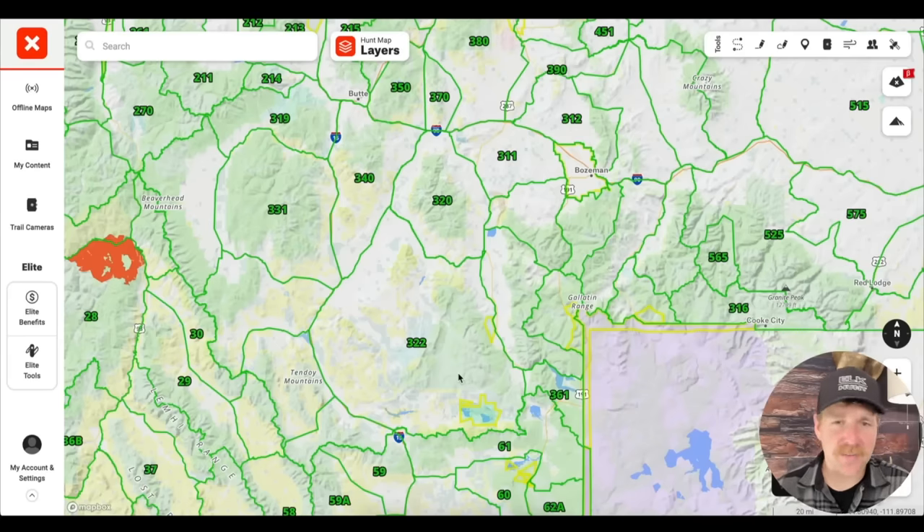I've been through a lot of those struggles and I'm going to try to help you avoid them. So let's dive into how to e-scout and explore and discover. We're going to break down unit 322 in Montana. Now before anyone gets upset — this is a very popular unit, there are really no secrets, and a ton of people hunt it. It's not a unit I would personally hunt, but it gives me the ability to show a bunch of different things without giving up anyone's honey hole.